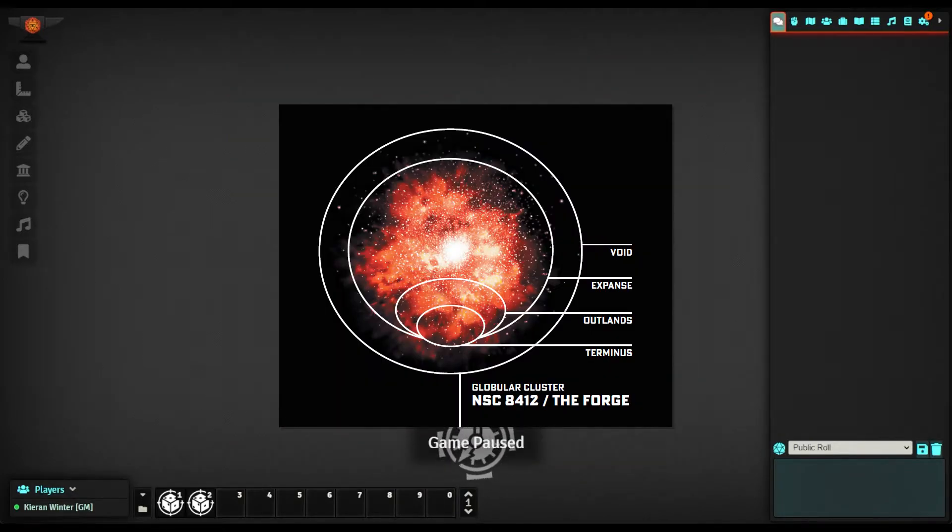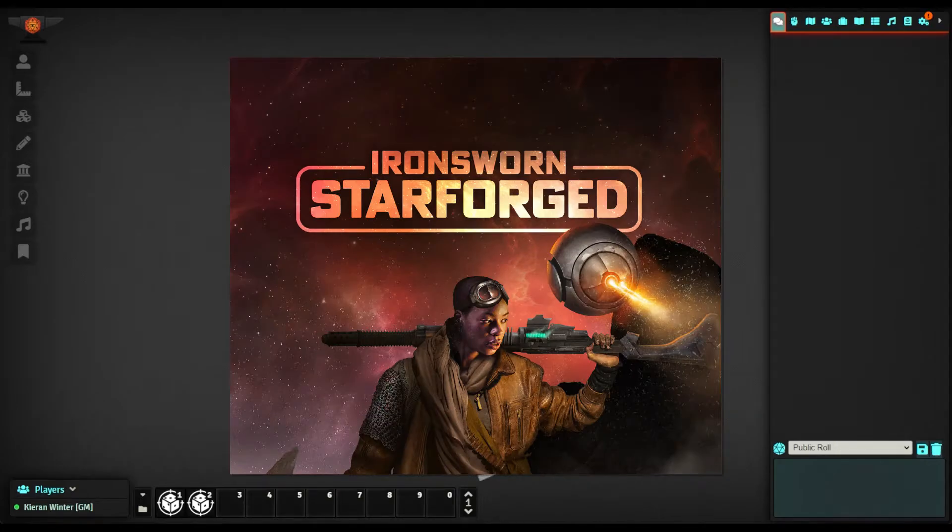In Ironsworn Starforged, you play as a spacer who is exploring, adventuring, solving mysteries, overcoming challenges, or whatever else you can think of in a unique, robust, and flexible sci-fi setting. This setting can fully be determined by the player or can be decided by random dice rolls using the oracle tables in the Starforged source material.